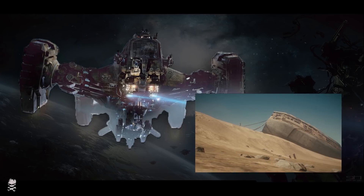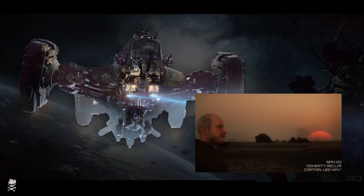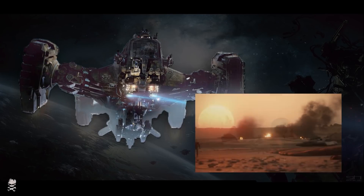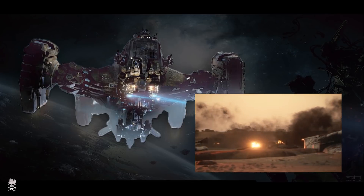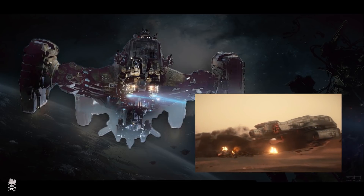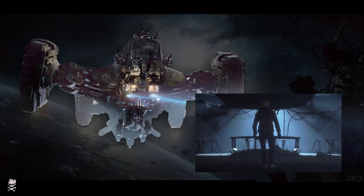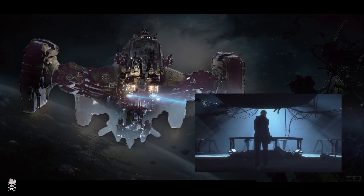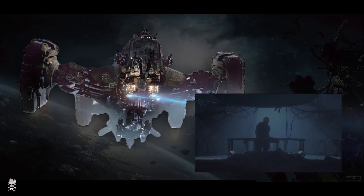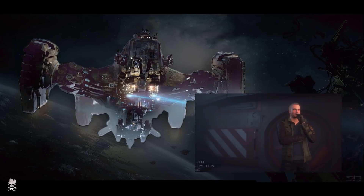If you want to go out into deep space to find these hidden treasures, you're going to need a long-range jump drive, and the Reclaimer comes equipped standard with one. But once you're out there, you're going to need to find all of these hidden treasures wherever they might be. The Reclaimer comes equipped with a deep space scanner so it can find not only active ships but derelict ships that may not be creating much of a signature, so that it can in fact scrap them.